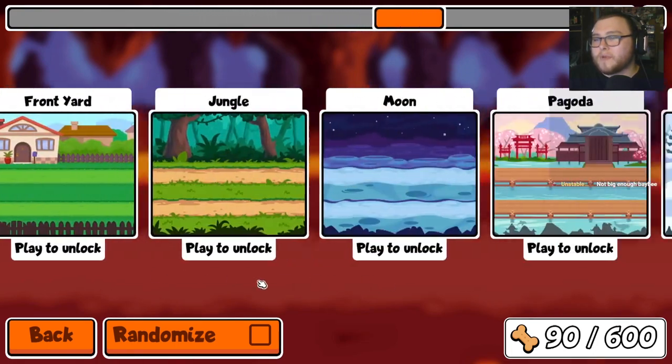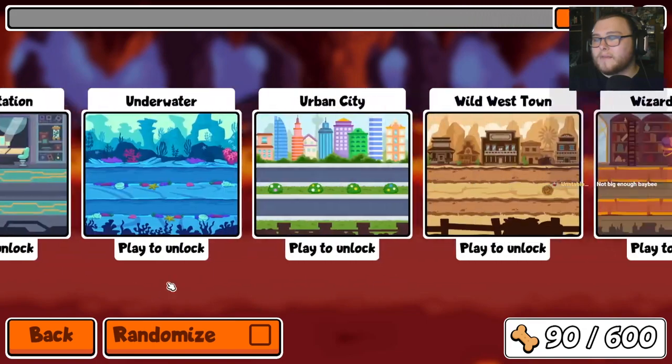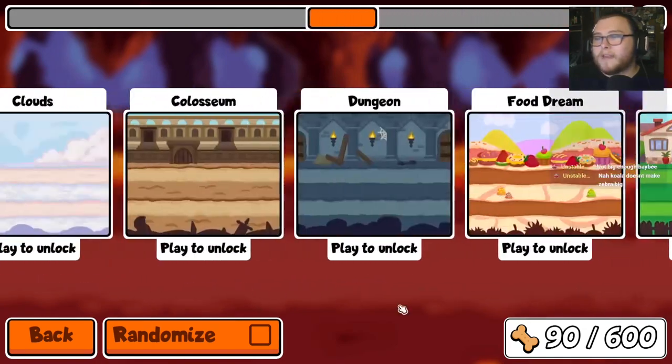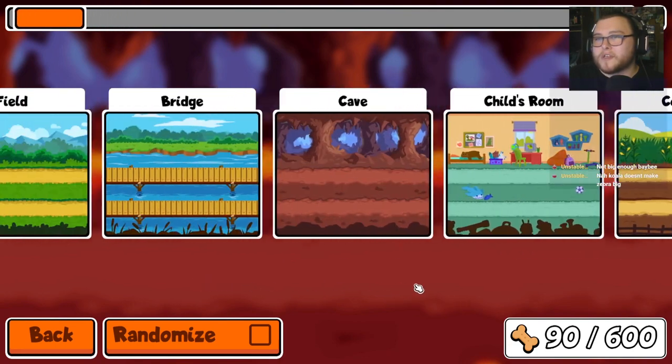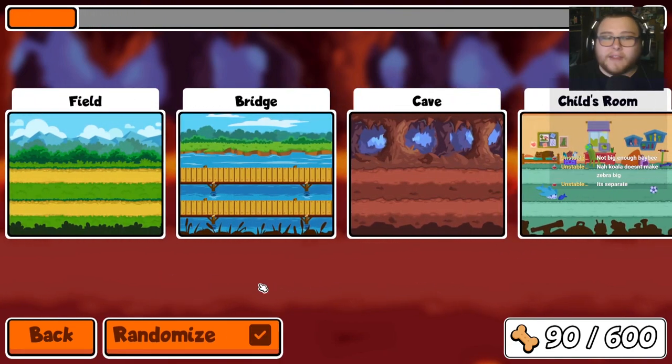I can only unlock these by playing. I think we need to start randomizing. What do we have so far? We have snowfield, lava lake, farm, cyberspace, cornfield, chaldrum, cave, bridge, and field. I think we should start randomizing.